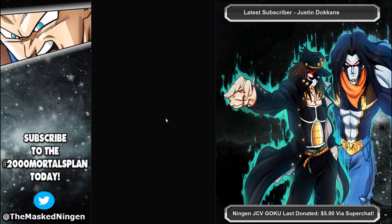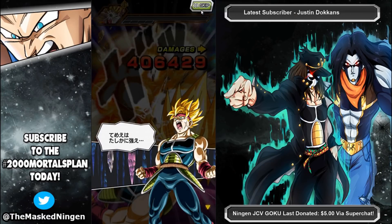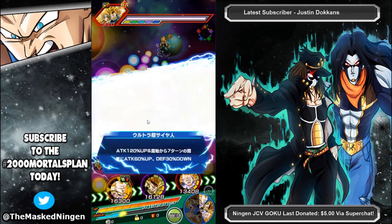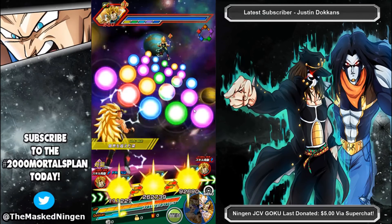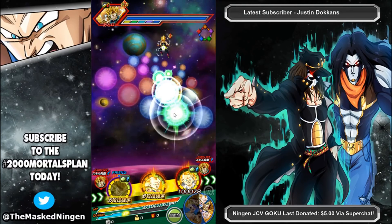Attack stat not bad — 1.27 million on a crit, that is pretty good. Definitely not going to see numbers like that out of him at the moment, or at least for us on Global without his EZA. So that's definitely not bad. We'll float off the GT Goku so we can get that support passive.